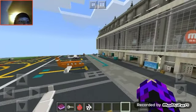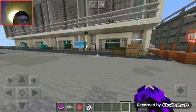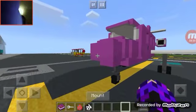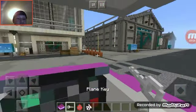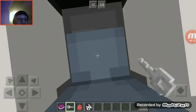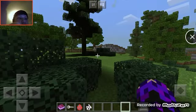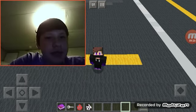Pretty much the only planes left are these two, which are the exact same planes but different colors. You can fly them around, there are passenger seats, and if you look in the back it's pretty neat to fly around. Well guys, that was the planes mod — I hope y'all liked it! Please hit that like button, subscribe, hit that little bell, and leave a comment telling me how your day was.